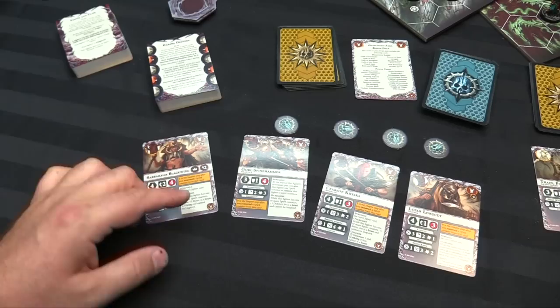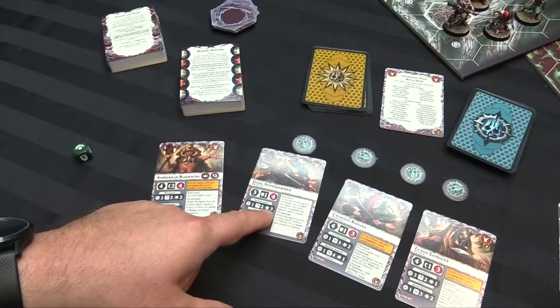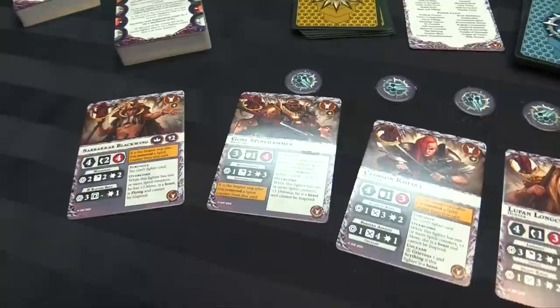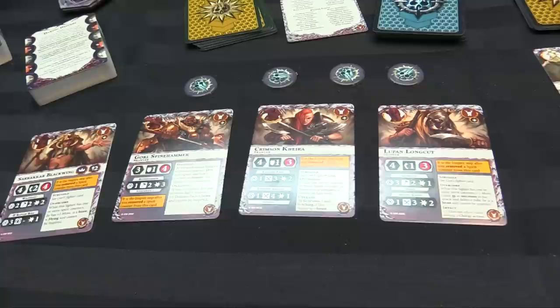Goral Spinehammer is a bit tougher — 4 wounds, 3 movement, using a more common symbol with 2 shields on defense but only rolling 1 die. His hammer is 1 range, 2 dice looking for hammers, dealing 3 damage, and he has the Knockback special rule — pushing targets back an additional hex. His inspire is the same: struggle and overcome give him plus 1 defense when he has spirit counters. Beast is cool because some cards trigger off it, but beasts can't hold objectives or be given equipment cards.